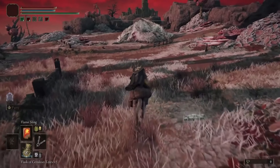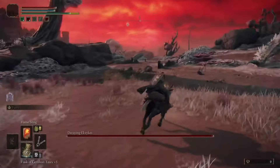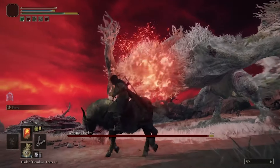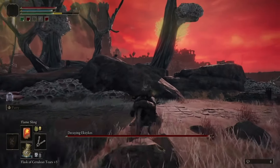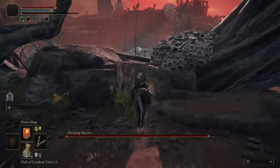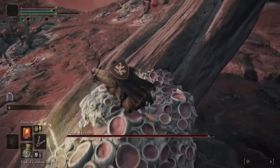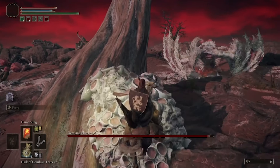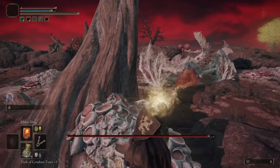For this dragon, I recommend immediately going in, approaching him, getting one free hit in like this, and then heading directly over this little rock structure and behind this little fungus you have here. Once you're here you can set up base for a little while.